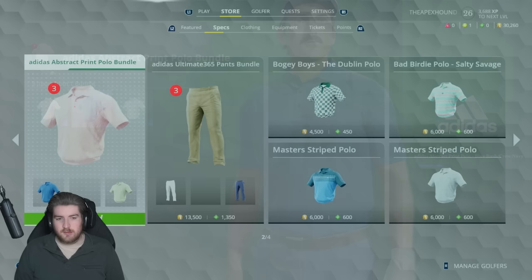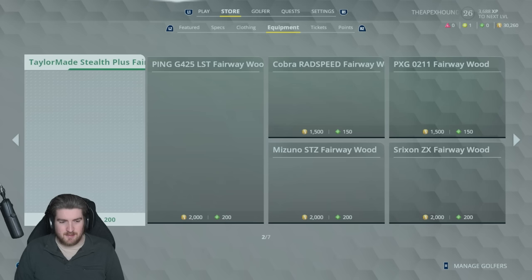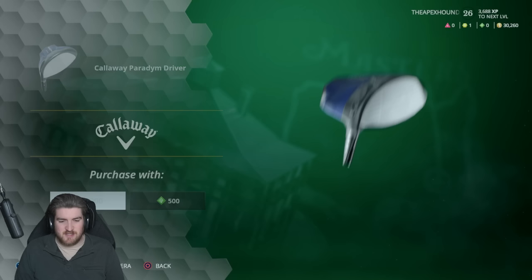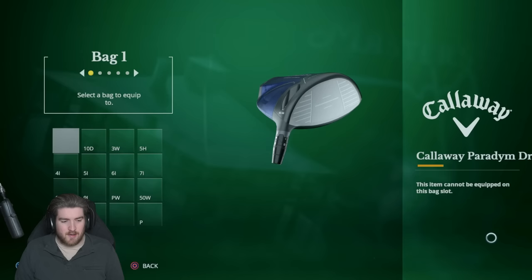We want to buy some clubs — that's what we're here for. Let's buy some new clubs. The Callaway Paradigm driver, the Srixon, the Titleist, the PXG, TaylorMade Stealth Plus — that's a fairway wood not a driver. Let's go with the Callaway Paradigm; I've seen a lot of stuff about these new Callaways so let's try it out. We'll equip that to bag one.